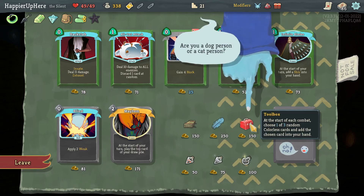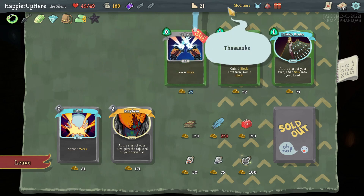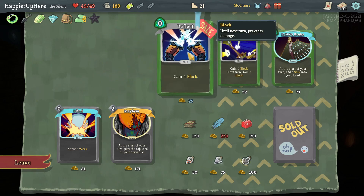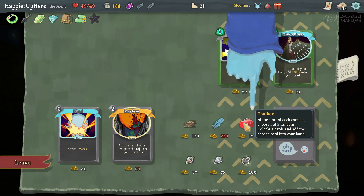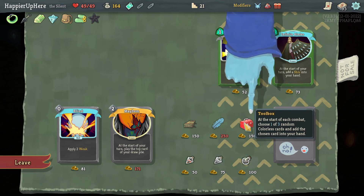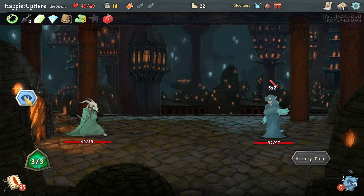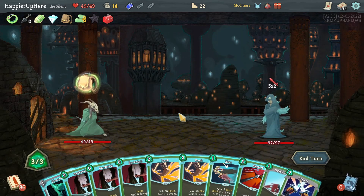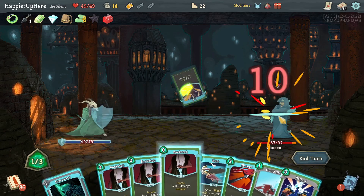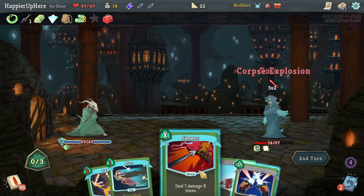There's a shop here. The toolbox might be interesting — Savage Combat: choose one of three random colorless cards and add the chosen card to your hand. I think that's pretty good. Let's take Chemical X first — actually wait, let's get the collector bonus on the flag. I can't afford the Toolbox with everything else, but I'll go with the Toolbox. Right off the bat, Toolbox comes in useful — I'll pick Discovery, which gives me a Corpse Explosion. Very nice.